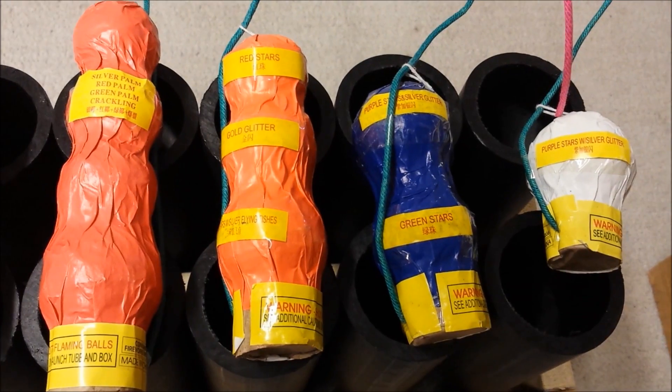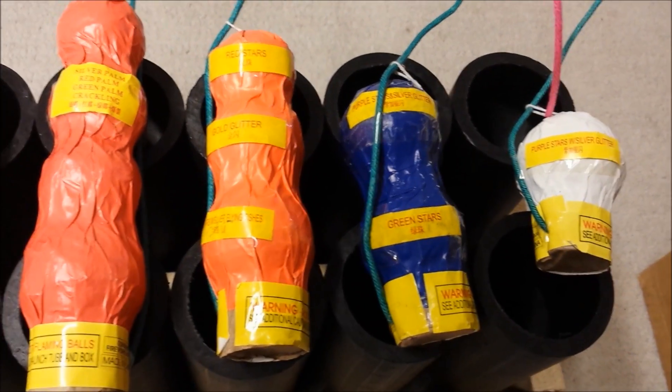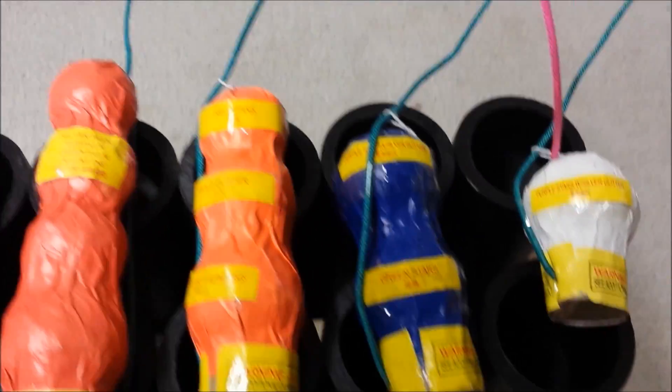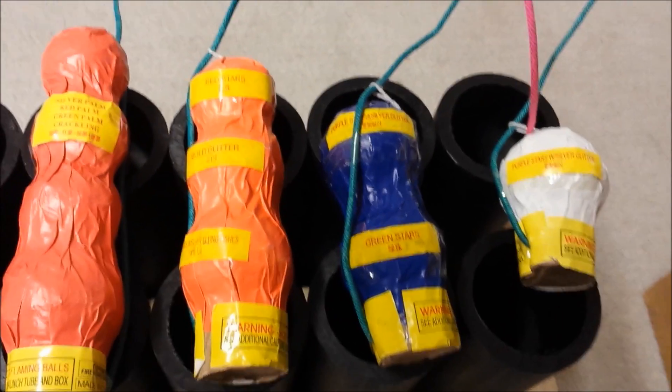As you see here, I have six shells total: four from the Spirit of Liberty kit — a single, double, triple, and quad break — and two canister shells, one Electric Green and one Excalibur. For the Spirit of Liberty shells I kind of picked them out at random; I wasn't going for a specific effect.